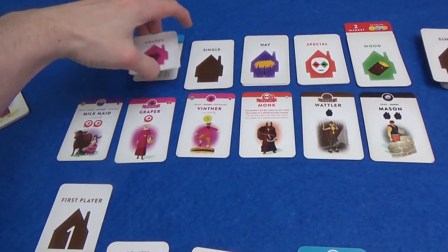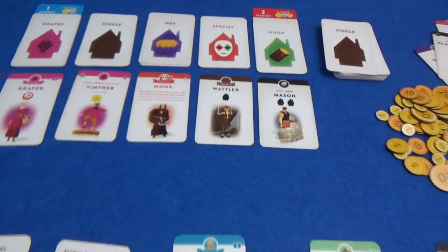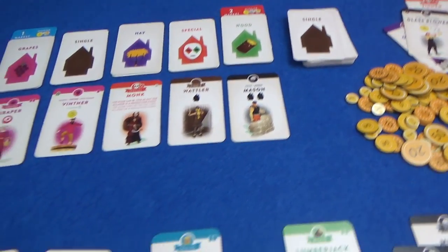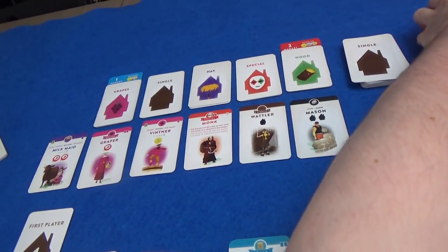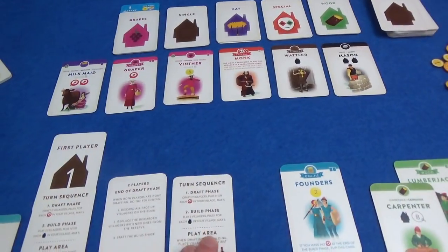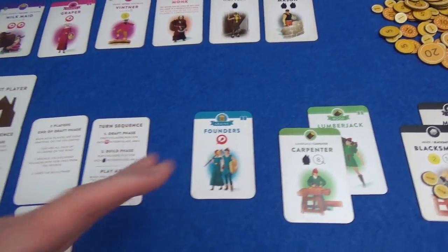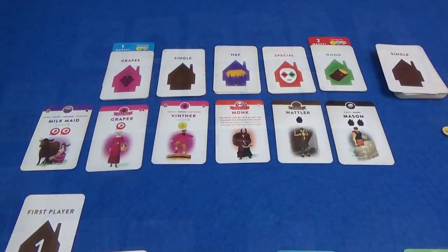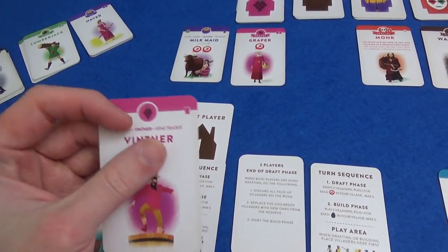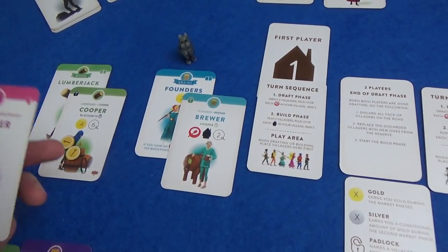When this deck is exhausted, we will have a market phase and score all the coins visible on our villages. Then when the second market phase is revealed, cards with silver on them are only scored in the second phase, and then it's the end of the game. My founder's card is going to flip because I didn't get any more food. So we're each going to get three villagers this round.